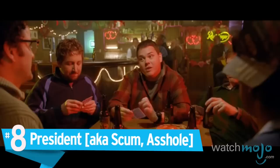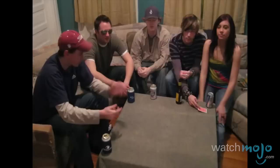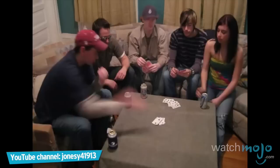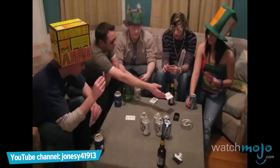Number 8, President, also known as Scum and Asshole. Based on a Japanese card game, this fast-paced game is known by many different names. The objective is to get rid of all your cards before your fellow players, by adding the same number of matching cards of a higher value on top of the card played by the dealer at the start of the round. So, if the dealer plays two fours, you'd want to play two fives or higher. If you play your cards right, you will be assigned the title of President. If not, you could be the Vice Pres, Vice Scum, or Scum, depending on how you did. Be careful if you choose to play this as a drinking game.